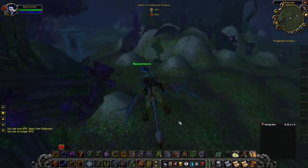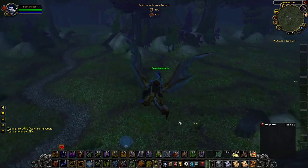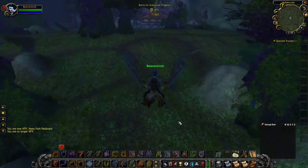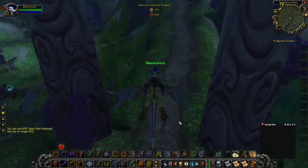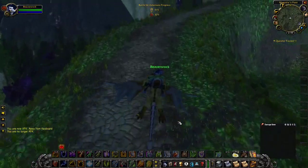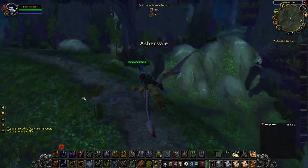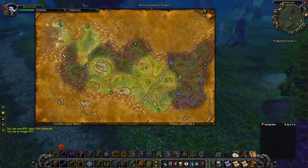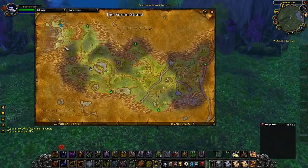First you're gonna have to go into the raid Black Fathom Deeps. Baron Aquanus, the first boss, drops a globe that gives you a quest. You turn it in and it starts the chain quest. It also gives you a sword or an offhand — I disenchanted it because shamans can't use swords and I'm not a healer. That's the first step: kill Baron Aquanus, turn in the quest. The turn-in is at Zoramgar Strand, just right outside the raid.